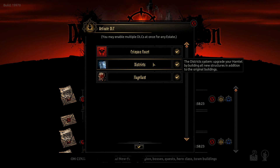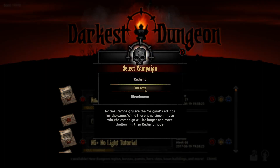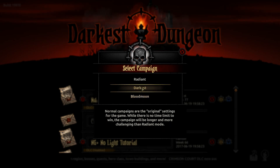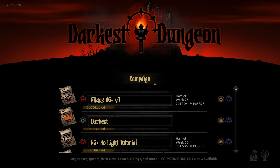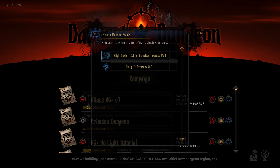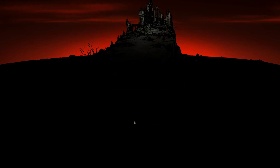Districts here — this is something I have not heard anything about, I have no idea what that is. And the Flagellant, of course, the new hero class. So all of these enabled and let's dive in. I'll be playing it on Darkest Dungeon. Oh, it's called Blood Moon — the new Stygian plus Crimson Court mode. I'll play it on Darkest for now because I want to learn the game. We'll call it a Crimson Dungeon, and there will be no mods enabled because we want the pure vanilla DLC version.